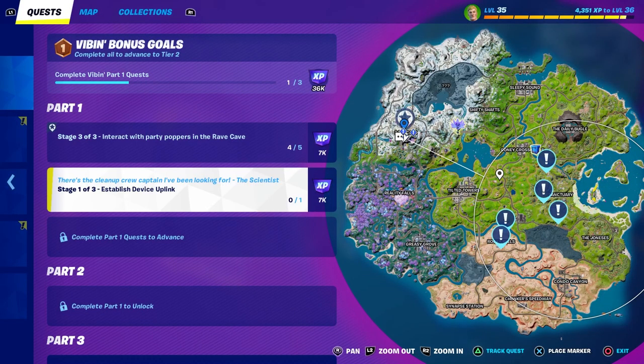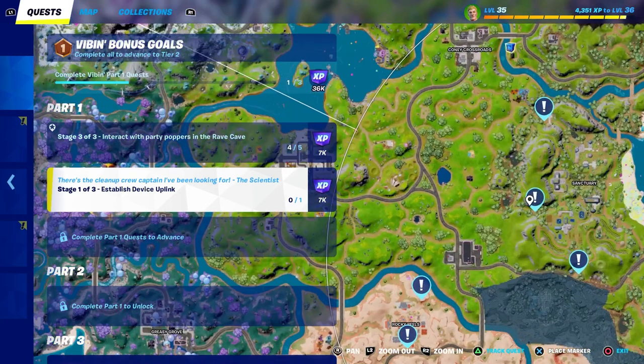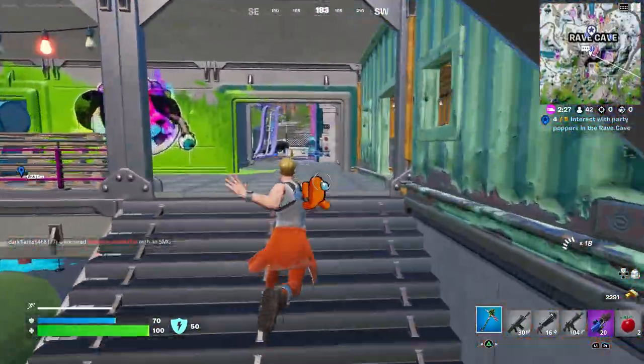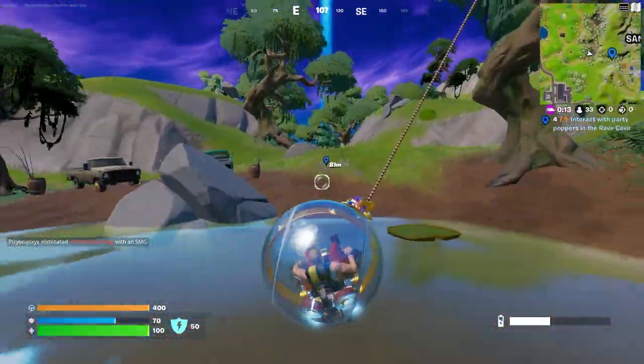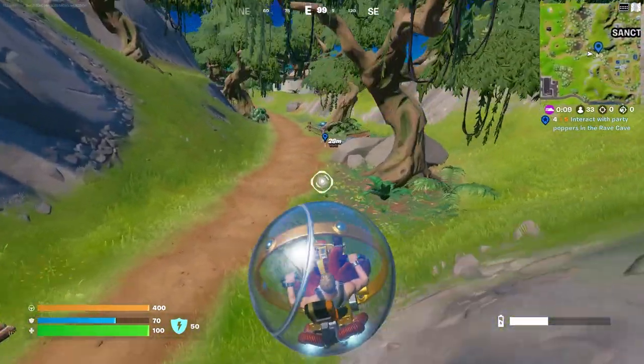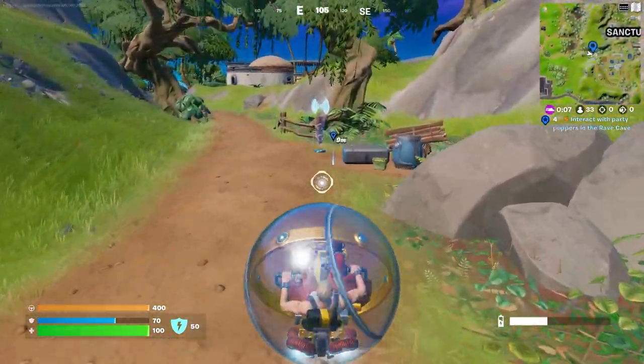Right now I'm going to establish a divisor link, and this one will be somewhere around the Sanctuary, so I have a long way to go. Now I'm getting close to the one near the Sanctuary. Let's see if we can find the exact location. There it is. Let's listen in to the questline.